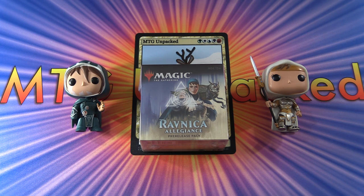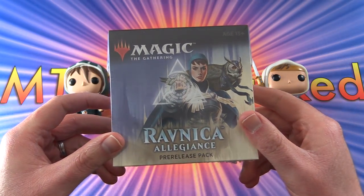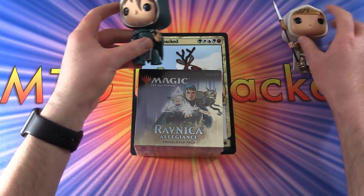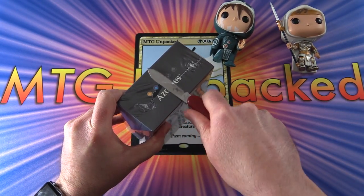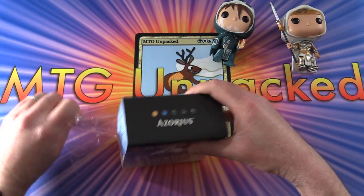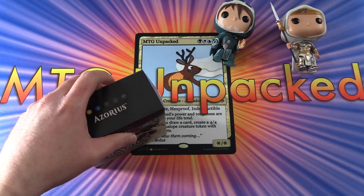Today on MTG Unpacked, we're opening another Ravnica Allegiance pre-release pack, and today it is Azorius - those are the colors blue and white. With me I have Jason Elspeth to do the pack blessing duties. We bless the packs to get extra value, and at some point in this video there will be a code for MTG Arena that will unlock entry into a draft event, so whoever is the first to get on that code will get it.